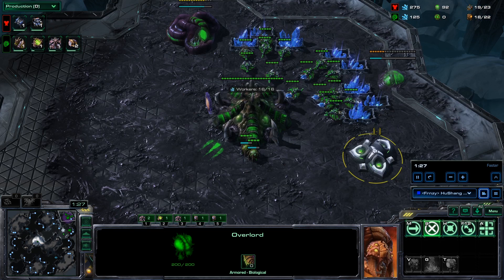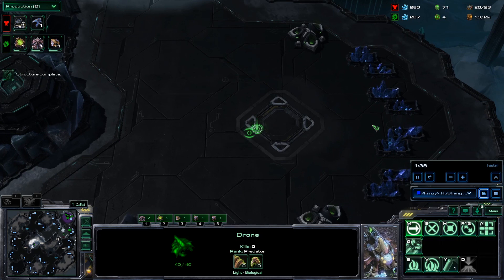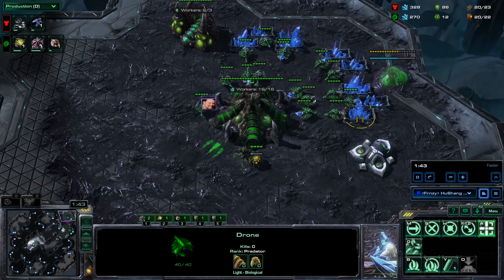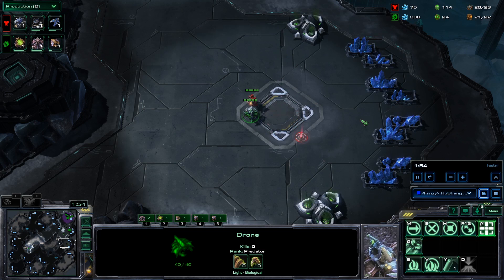We're opening up with a standard hatch first, gas, pool. From here I'm going to play the build I did a tutorial on a couple days ago — get three gas, get our double upgrades going, our baneling speed, and then progress into the mid game like that.